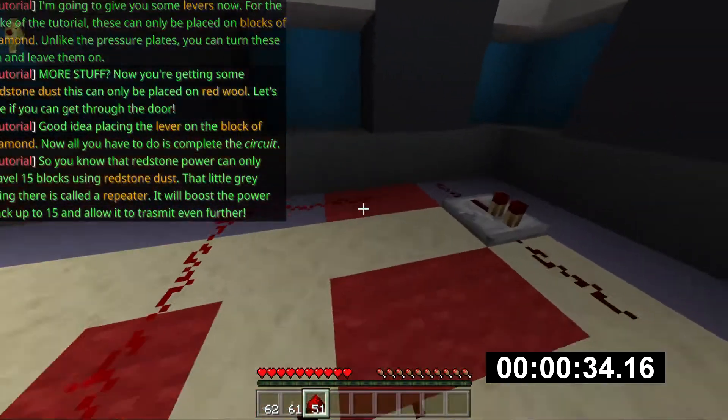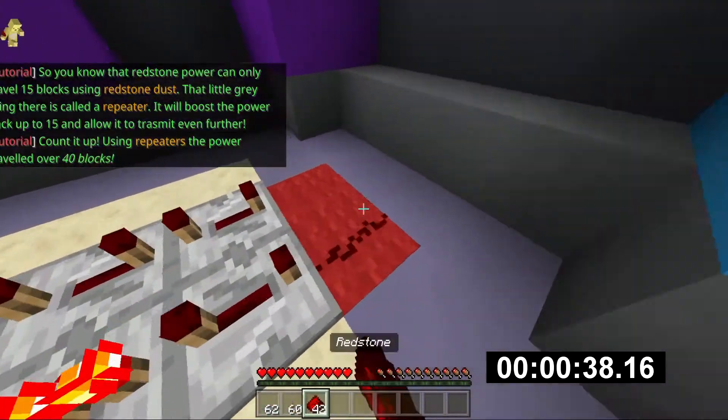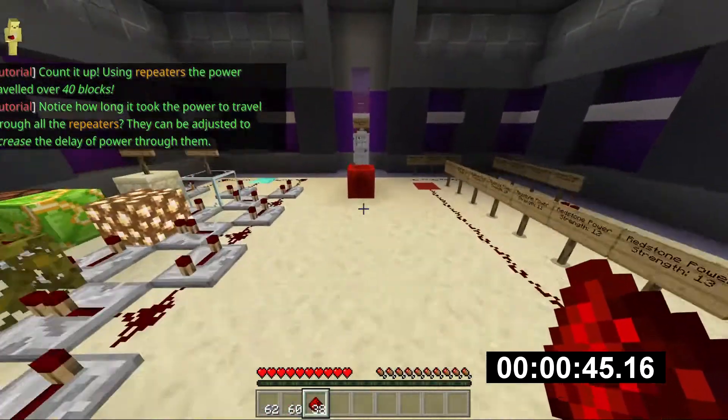You can turn these on and leave them on. Redstone power can only travel 15 blocks using redstone dust. That little grey thing right there is called a repeater. It will boost the power back up to 15 and allow it to travel through all the repeaters.